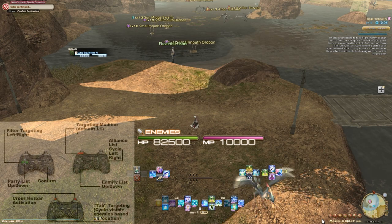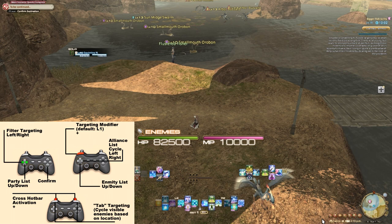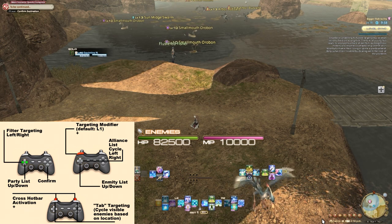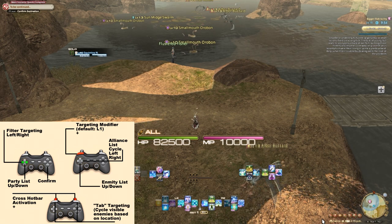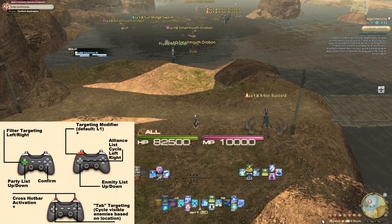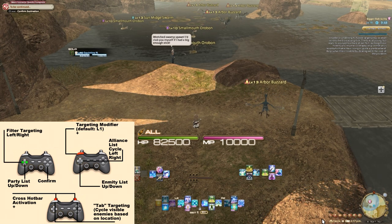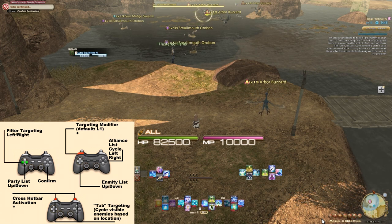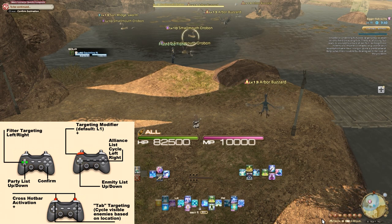You might be thinking: you did not cover using the d-pad left and right by itself. Well, that one is a bit more complicated. The d-pad left and right is used for filter targeting. If you look above your HP bar, you will see some text. Right now on mine, it says "all" — that means all targets. This is my default when I am out of combat and it will target anything, including NPCs.